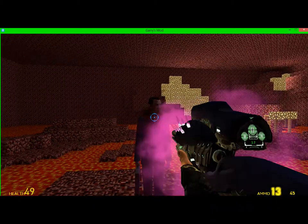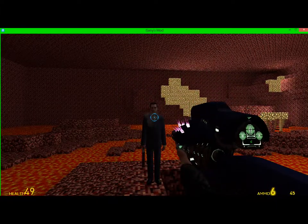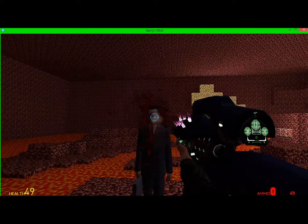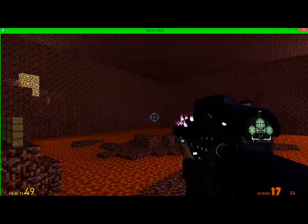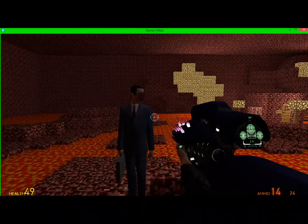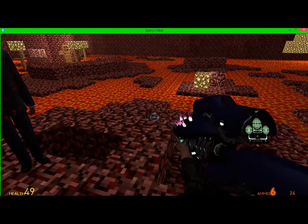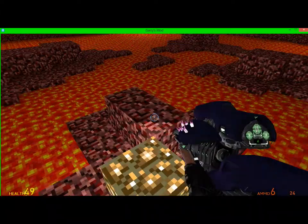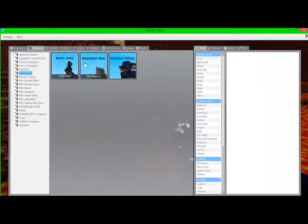Now we have the Needle Rifle. I honestly think it's the coolest — not just because it looks awesome and has numbers on it, but it's glowing with this creepy aura and it shoots purple stuff. It's so cool! Halo Miner 316, another question: are those syringes it's shooting?